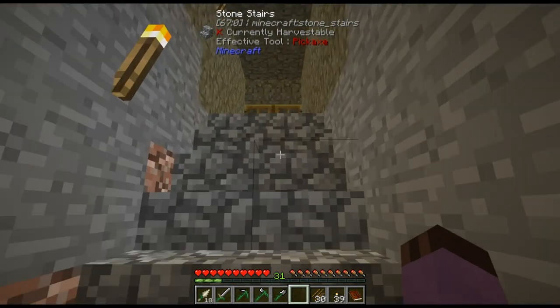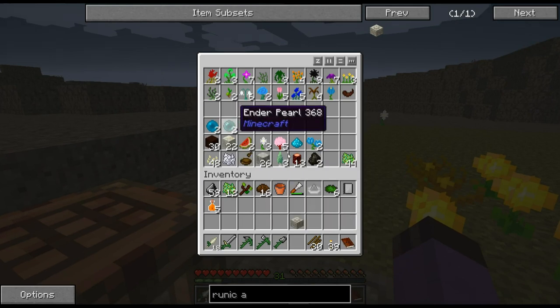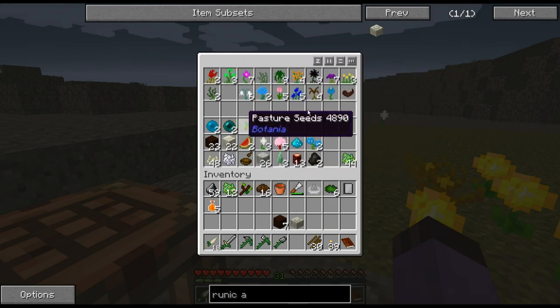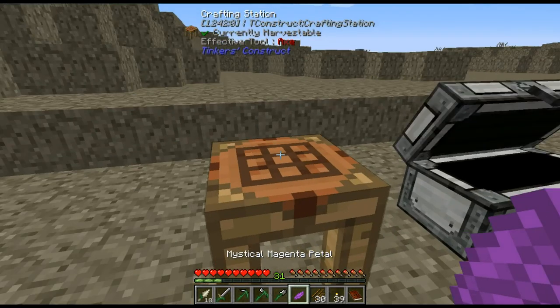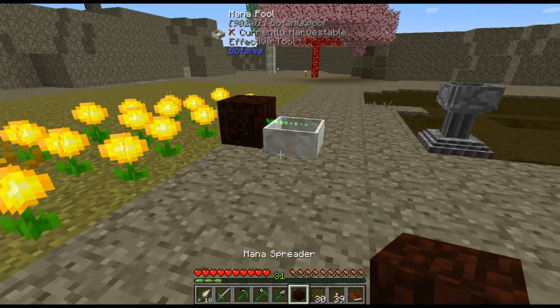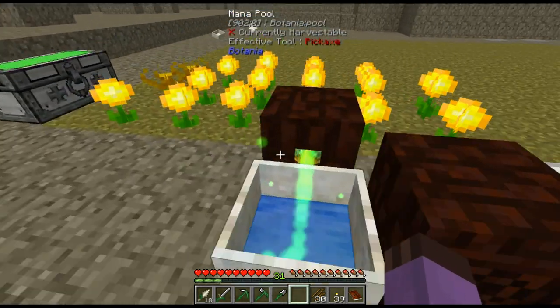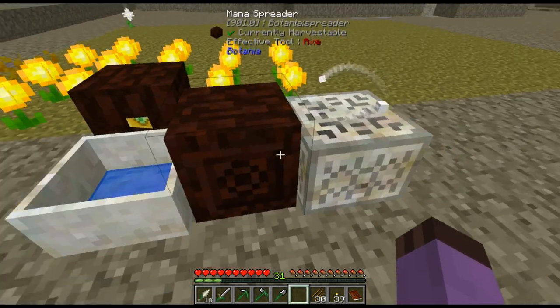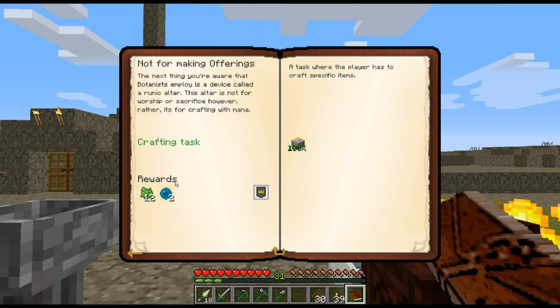I think I might actually have everything — yeah, I have all the hard parts of ender seeds built up. To use the runic altar I need another spreader. When we use this runic altar, the mana spreader will take mana out of the mana pool and put it into the infusion — that is how the runic altar works.